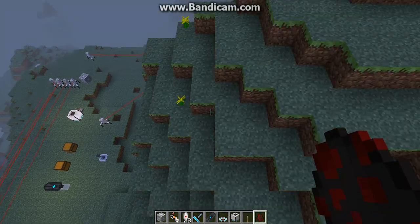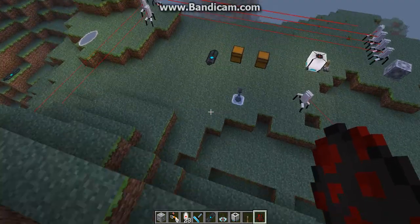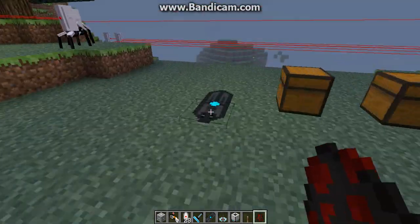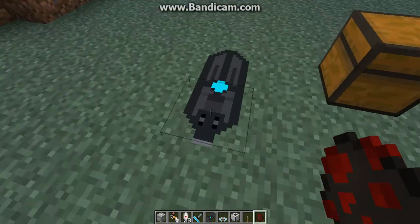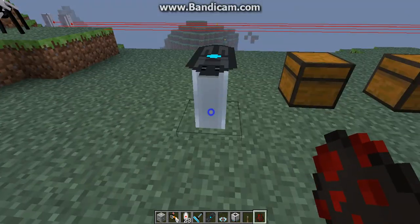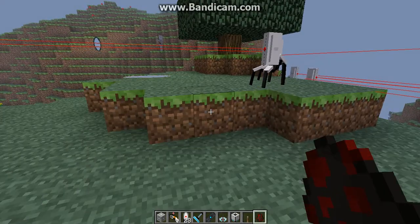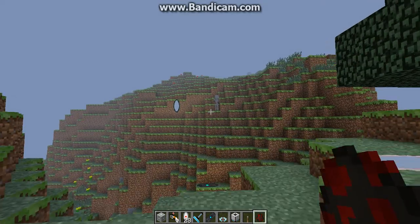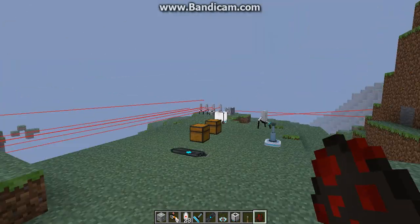This is the aerial faith plate — it launches you into the air. If you right-click it, it gives you power options. You can change the power and it'll launch you at different heights. See, it just launched me a little, and the other one launched me all the way up to the hill at full power. And that's a skeleton — whatever.